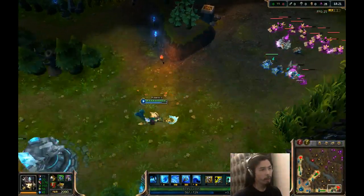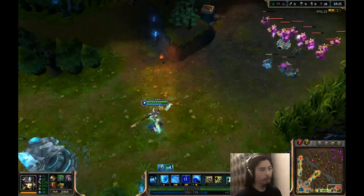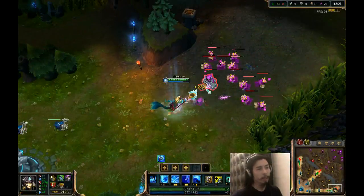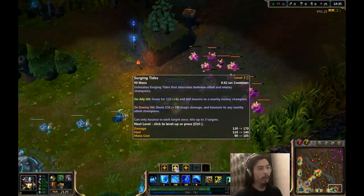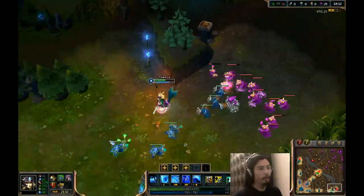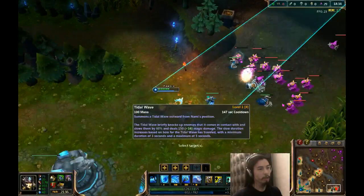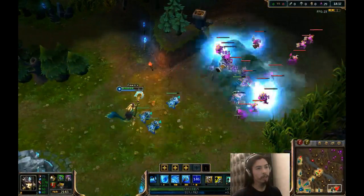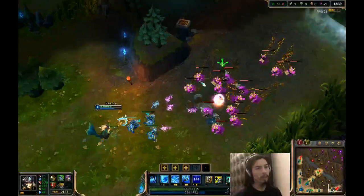And the last one, we have Aqueous Empowerment. I'm just going to use this — click on myself. And then, so when I hit things, an extra little splash animation goes off on the enemy. And so I will show you now the ultimate. Let the minions tank that for a sec. The ultimate goes like this — and just kind of knocks them up.